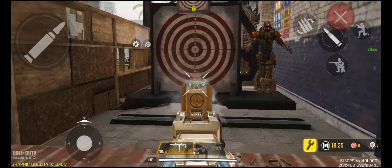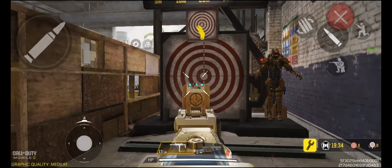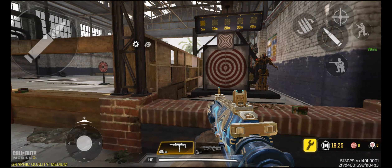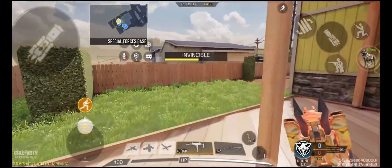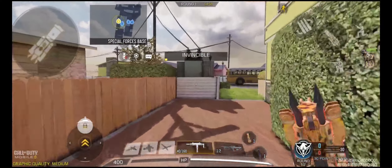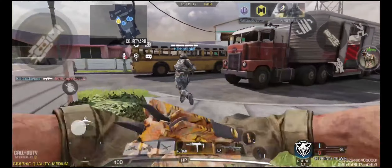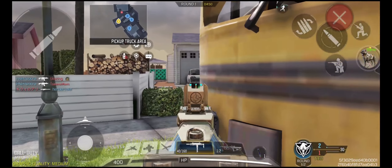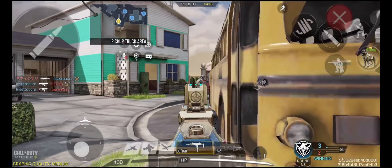Let me show you the recoil after all the reductions. That's actually pretty manageable — it's a lot of vertical, and then it goes pretty much up to the left at a consistent rate. I'm pretty optimistic about this. I normally don't like to play on Nuketown, but this should be a good mid-range map for this QXR gunsmith. And of course, with the fast fire rate, I can still play aggressive too.